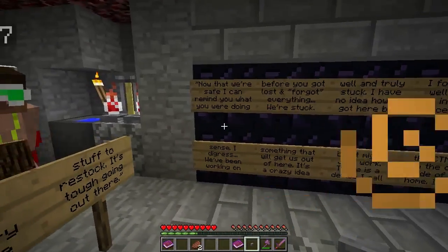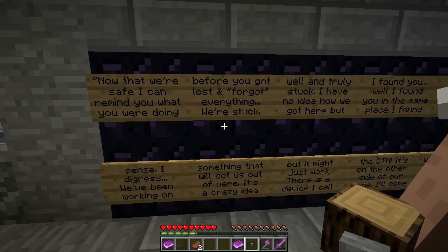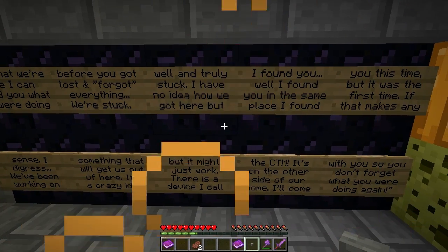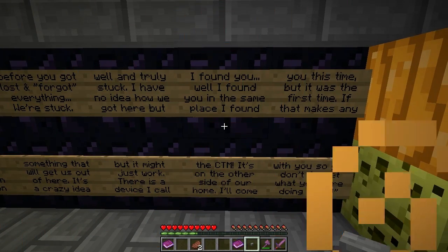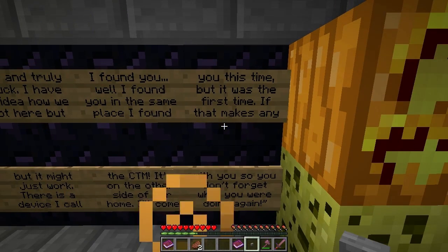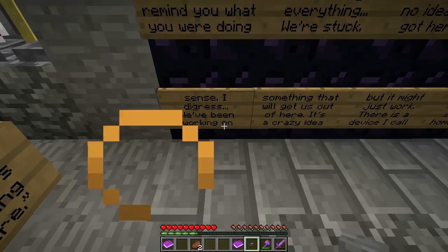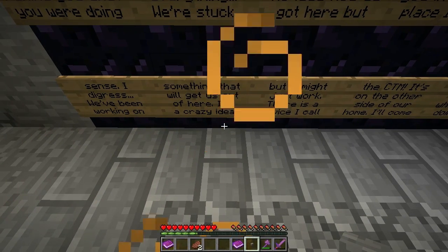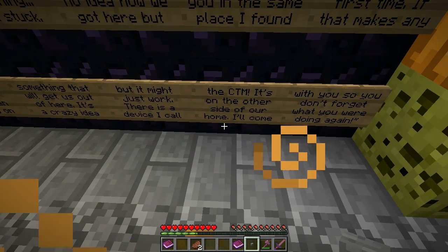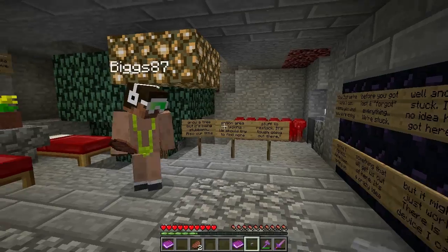Now that we're safe, a sign says: 'I can remind you what you were doing before you got lost and forgot everything. We're stuck - well and truly stuck. I have no idea how we got here but I found you in the same place I found you this time, but it was the first time.' Wait - what? That makes no sense. 'I digress - we've been working on something that will get us out of here. It's a crazy idea but it might just work. There is a device I call the CTM. It's on the other side of our home - I'll come with you so as not to forget where you're going again.'